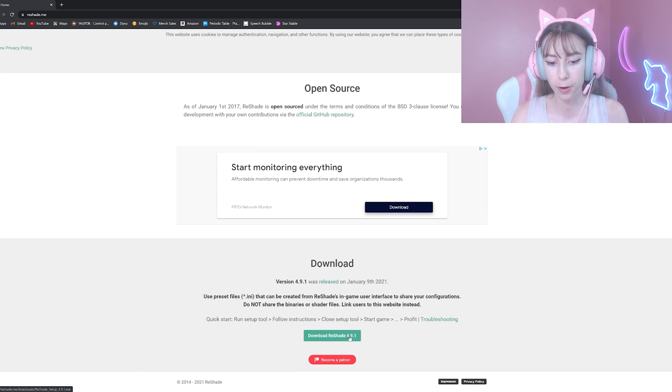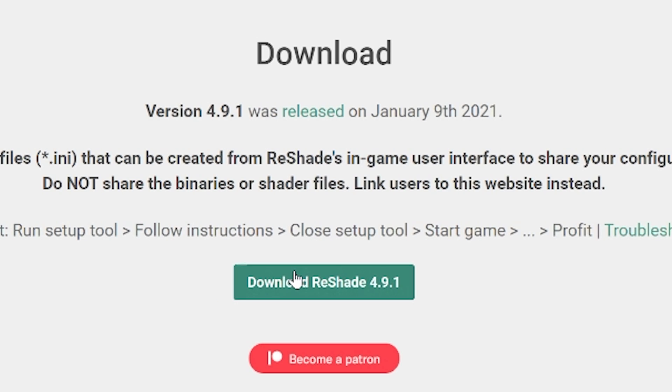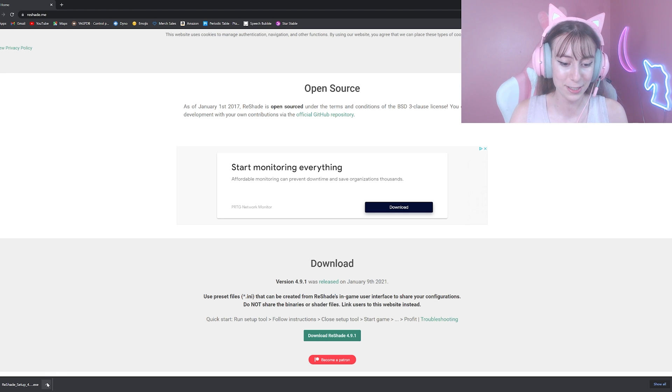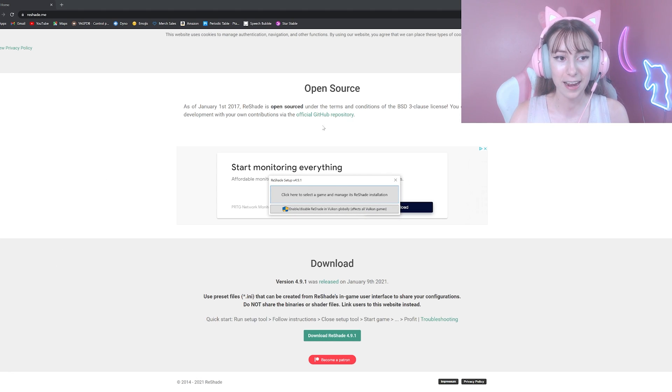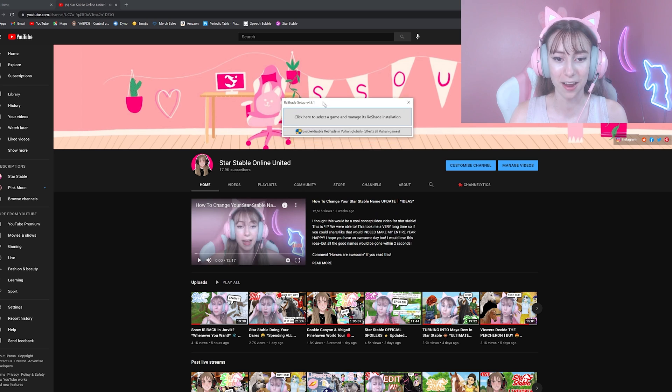I'm going to download ReShade 4.91 — it is a .ini file released January 9th, 2021. Just click it and it should start downloading to your computer. Once it has finished downloading, go ahead and open it on your computer and it looks something like this, so we can set this up.